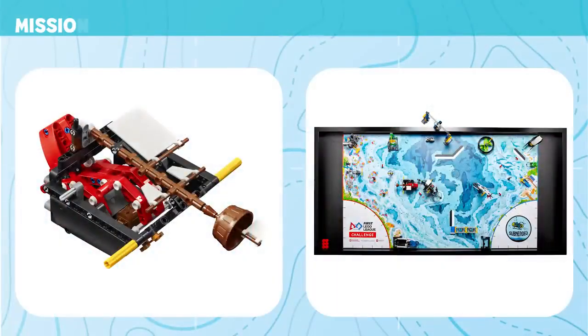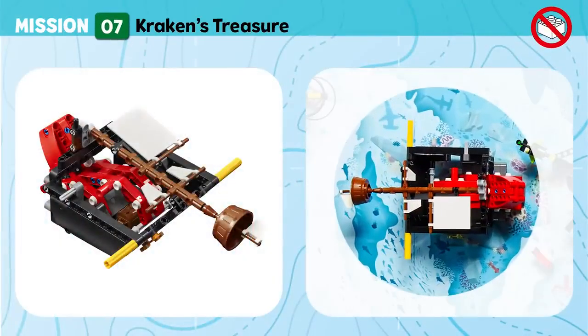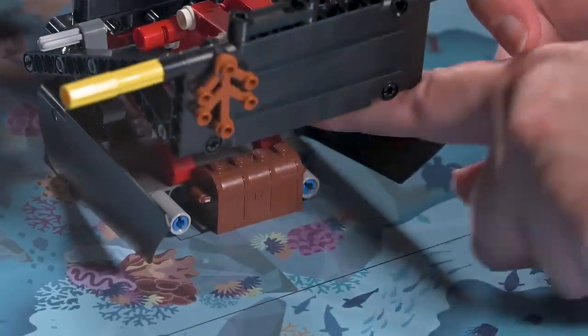Mission 7: Kraken's Treasure. Retrieve the chest from the shipwreck to recover a piece of our history. Score if the treasure chest is completely outside the kraken's nest.